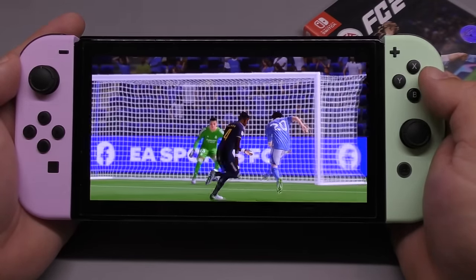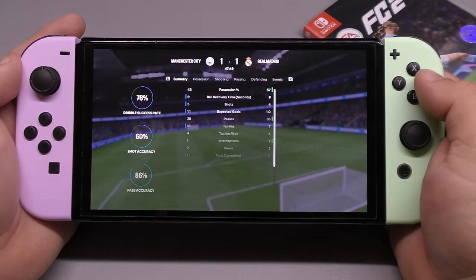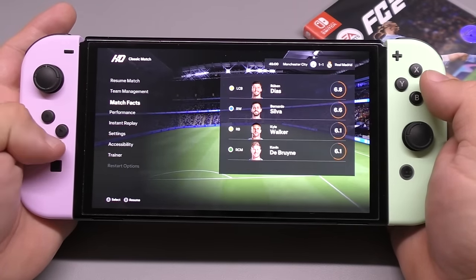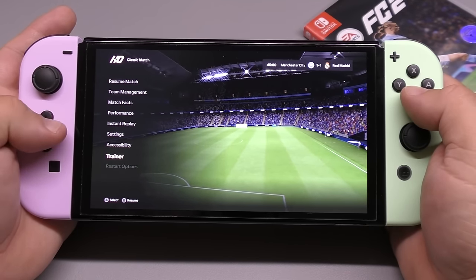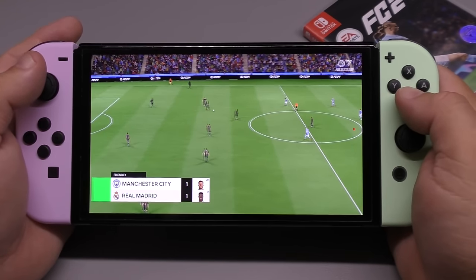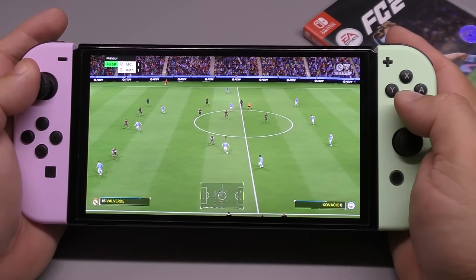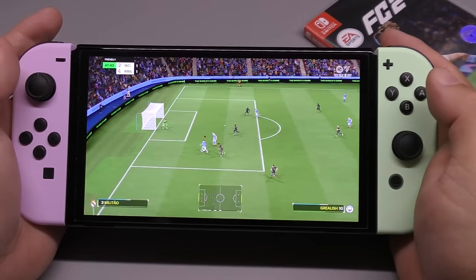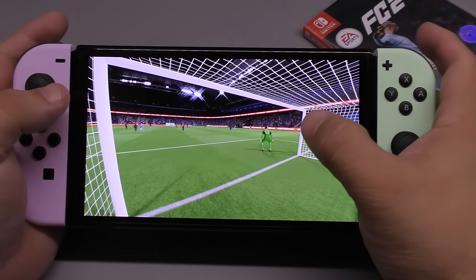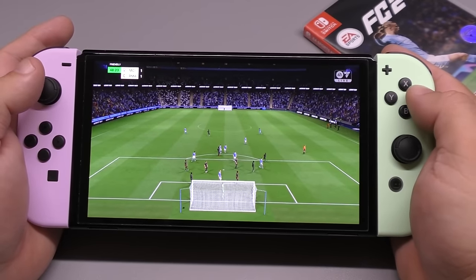Okay, no that was not a goal. Let's go to the next half — we can resume, team management, match facts, performance, instant replay, settings, trainer. Let's go ahead and resume match, I don't want this video to be too long. Oh, I just noticed that Haaland has a yellow mark over his head letting us know he already has a yellow card — that's pretty cool.